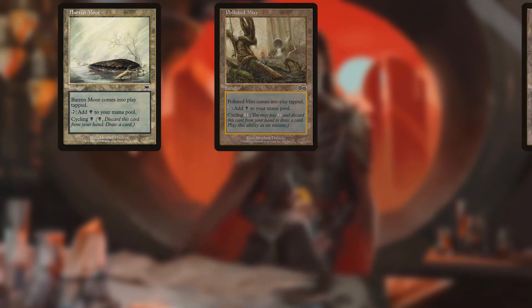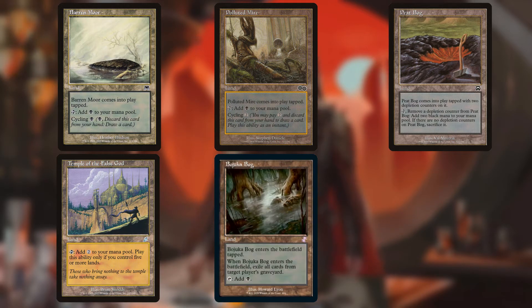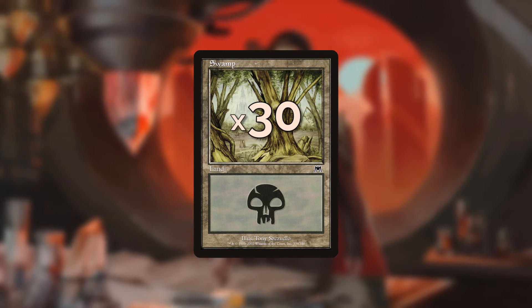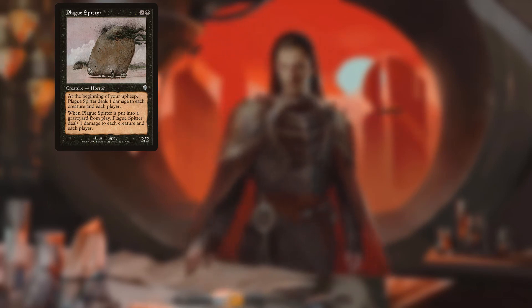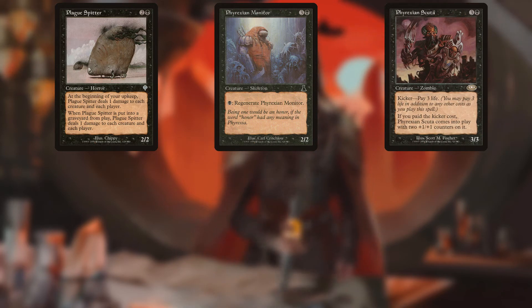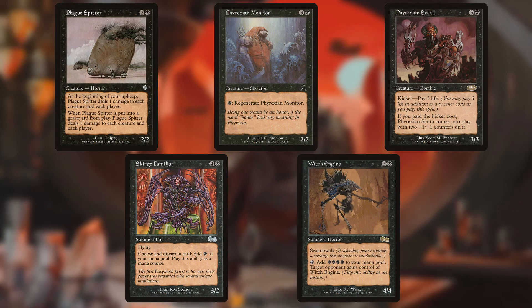The land base is dead simple: Barren Moor and Polluted Mire for cycling lands, Peat Bog for extra mana that can be proliferated with Yawgmoth, Temple of the False God for ramp, Bojuka Bog for graveyard removal, Terrain Generator for ramp, and 30 basic Swamps. For the remaining Phyrexians: Plague Spitter kills off small creatures and can double damage if sacrificed at the right time; Phyrexian Monitor provides a defensive blocker; Phyrexian Scooter enters with +1/+1 counters perfect for proliferating; Scourge Familiar generates mana through discard with a free discard outlet; and Witch Engine generates 4 mana and can be sacrificed for value before switching control.